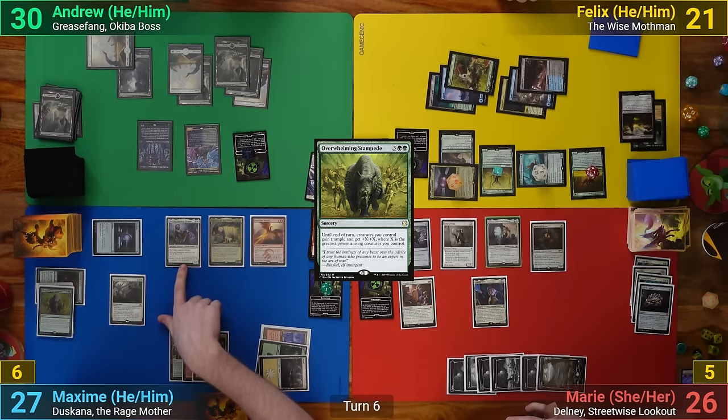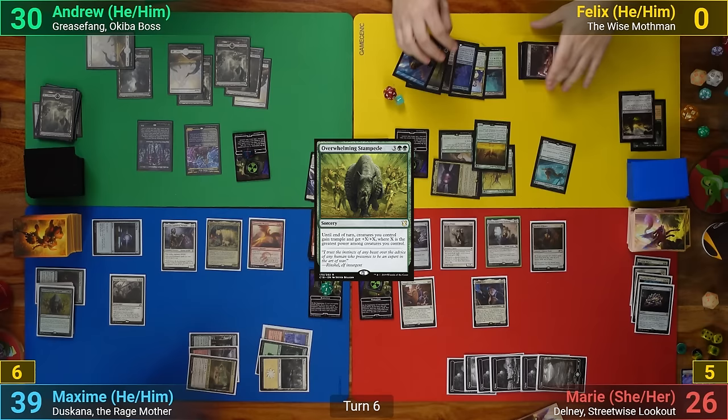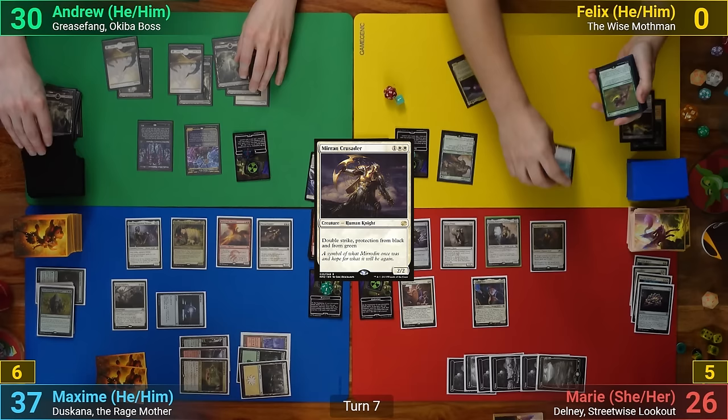Max swings out his team at Felix, and after running the numbers, Felix realizes he can't block enough and dies. In his post-combat main phase, Max then plays Mirran Crusader and passes his turn.